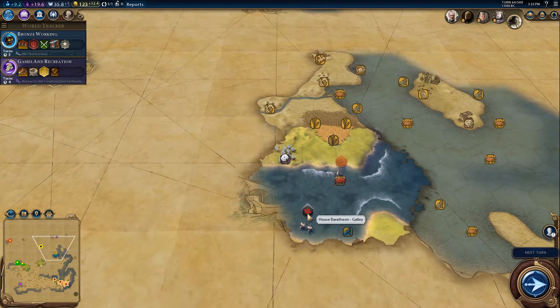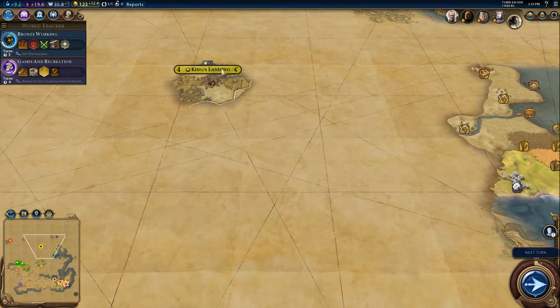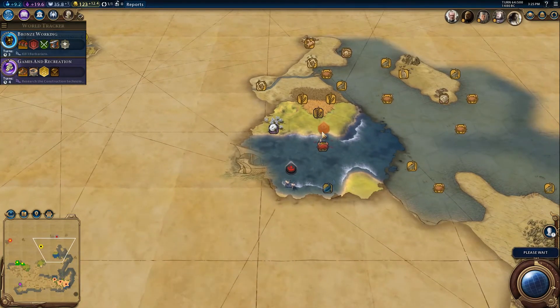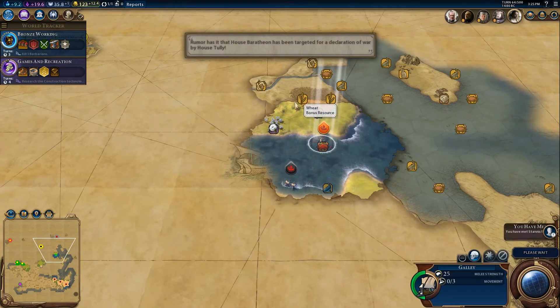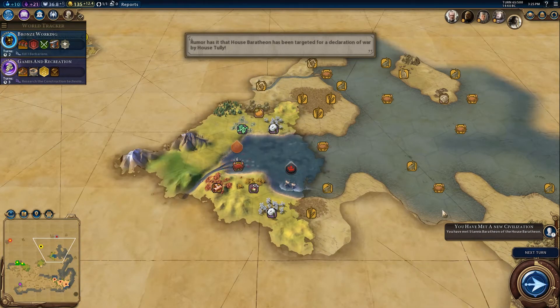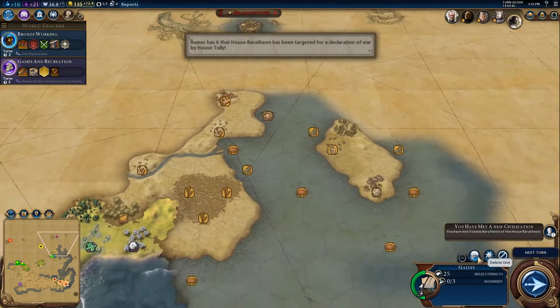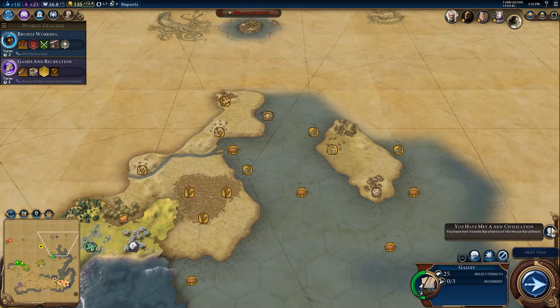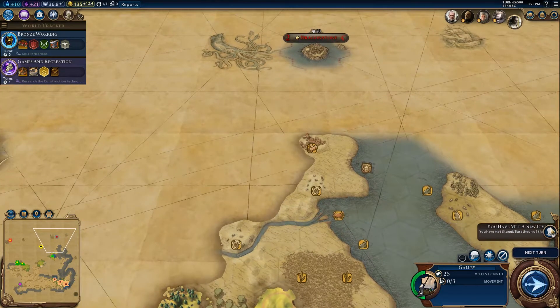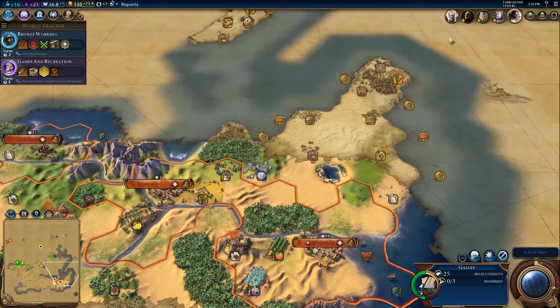Actually, that's not Stannis — wait, no, that is Stannis. It's just weird because it's called House Baratheon. That's definitely Sunspear. So Griffin's Roost is down here a little bit. Let's come back up here. Stannis — someone declared war on House — I didn't see who it was. Interesting. No one likes me by the way, except Stannis.